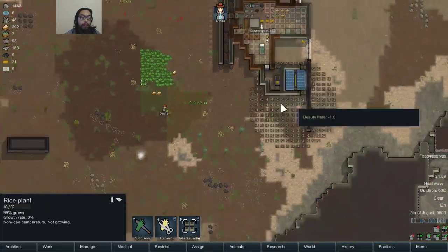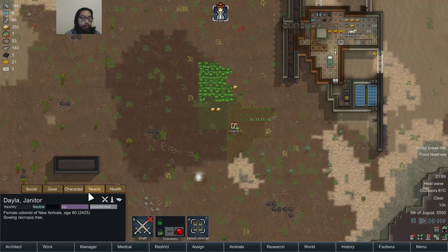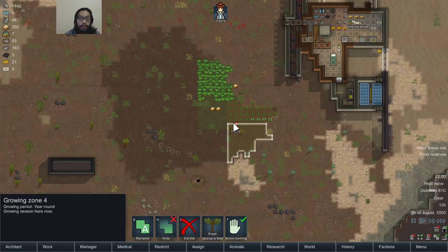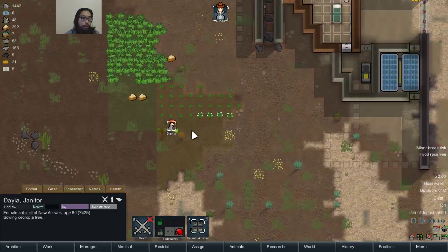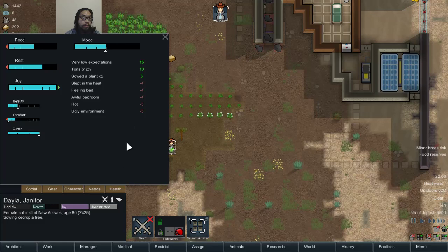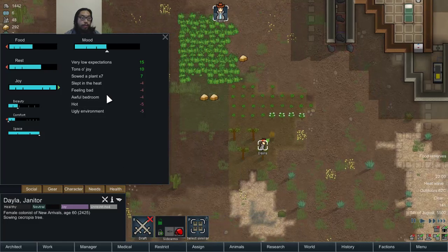Wait, what's going on? Minor break risk. Hot? Right, because it's a heat wave — 61 degrees. Shoot. Cowboy hat and duster is not enough.